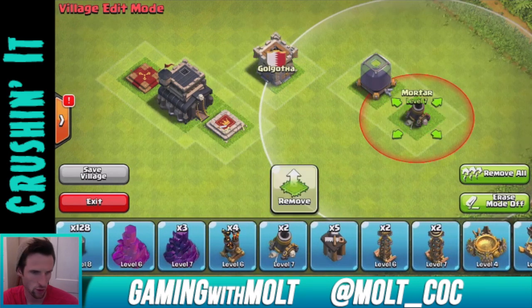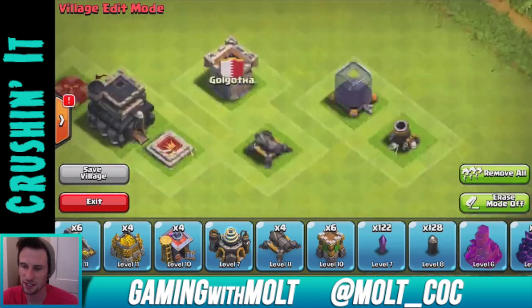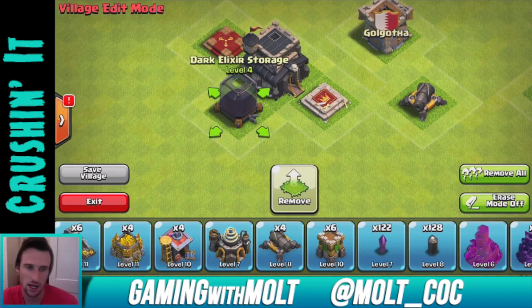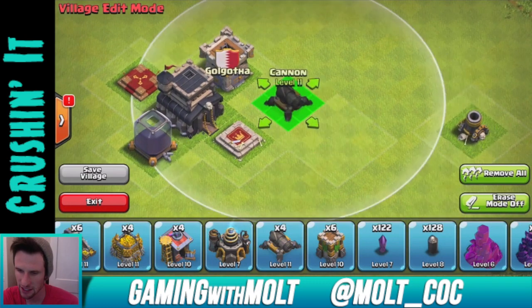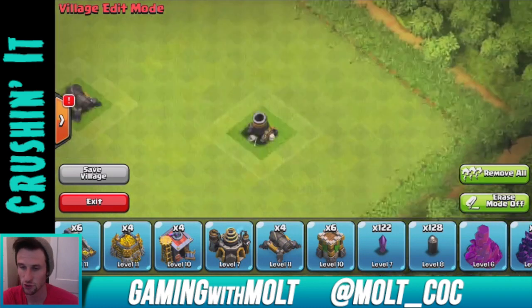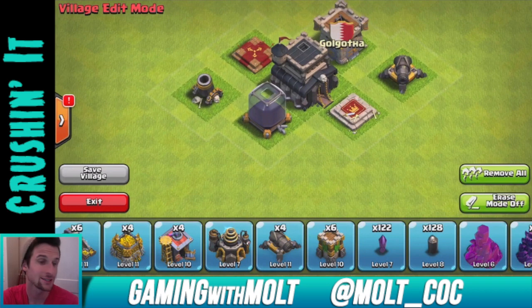We're also going to be putting our Dark Elixir in the middle, along with our Clan Castle, a mortar, and a cannon. The reason I'm putting Dark Elixir in the middle is because I want to protect it — I'm probably going to be doing a lot of Hog Rider attacks, Minion attacks. My Balloons are going to be done in about two days so I'll definitely need a lot of Elixir and Dark Elixir.